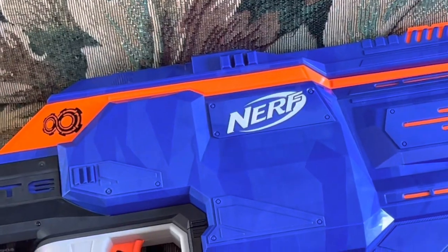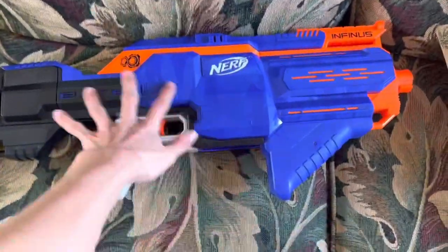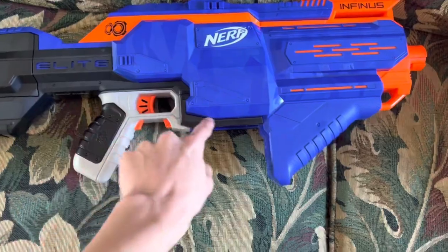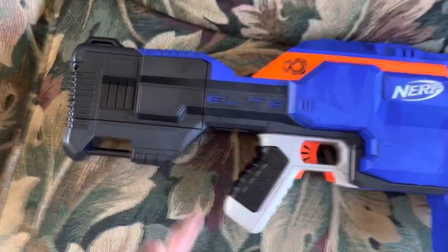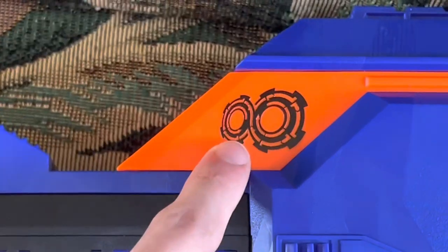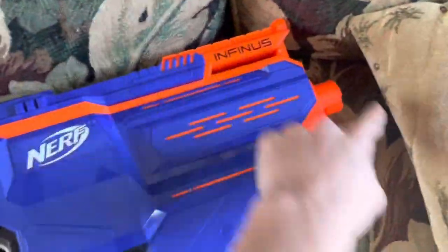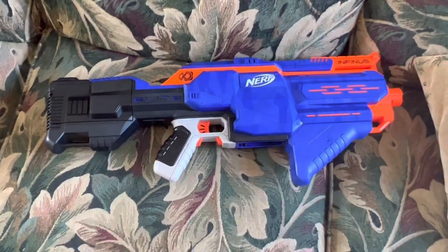This blaster features one of the coolest yet most simplistic designs out of any fully automatic blaster from Hasbro. You've got this middle area which seems very basic — not too much detail other than the Nerf logo, a couple of engraved details in the shell, and the occasional black tactical piece that does look pretty cool. The Elite logo is engraved into the shell, which I very much like. The Infinix logo right there — I don't know why they didn't use that logo more, that is a super cool looking design. And then up at the front it says Infinite, here it says Nerf, the Taigo camo does it justice. This blaster looks awesome.